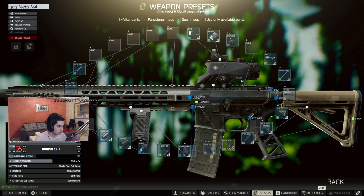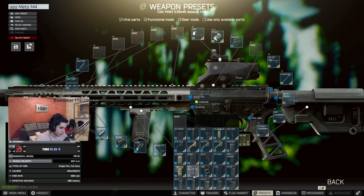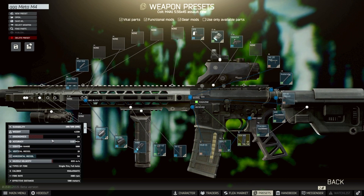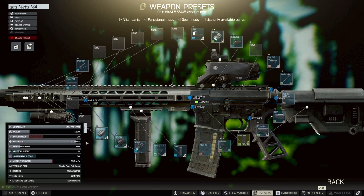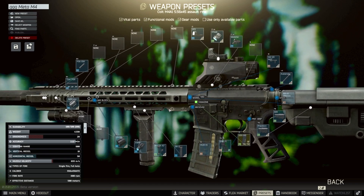You can actually make it even better if you change some parts. You can change the stock and the grip. Now you can see the build fully — it's going to be only 80 recoil, however only 28 ergo. That's why I had a different stock and grip. There is an issue with this M4 in my opinion, which I'm going to show you.